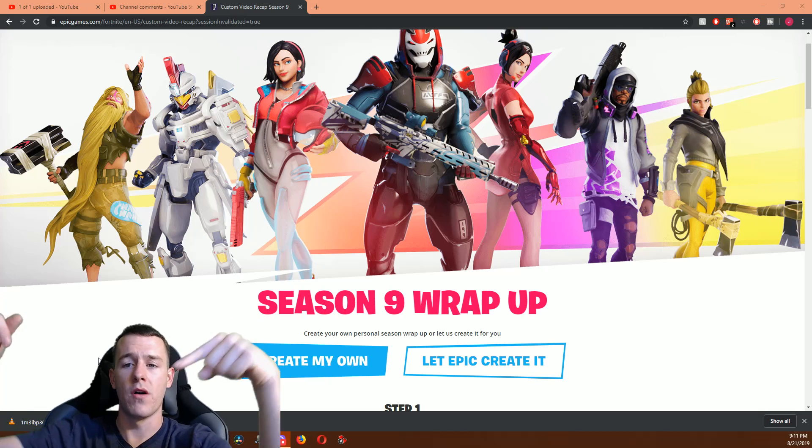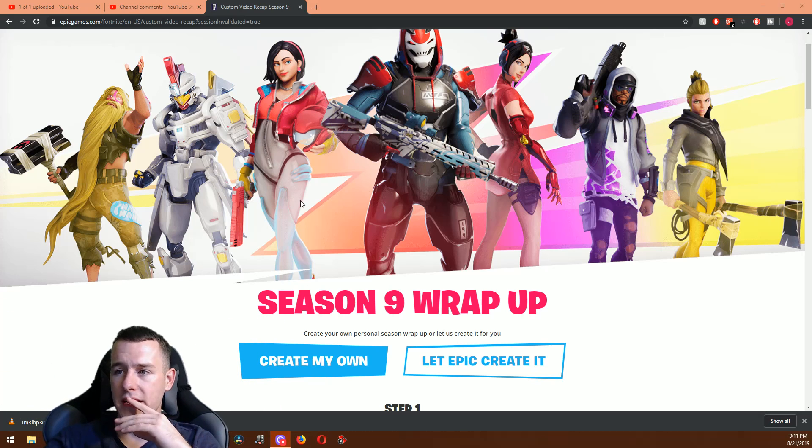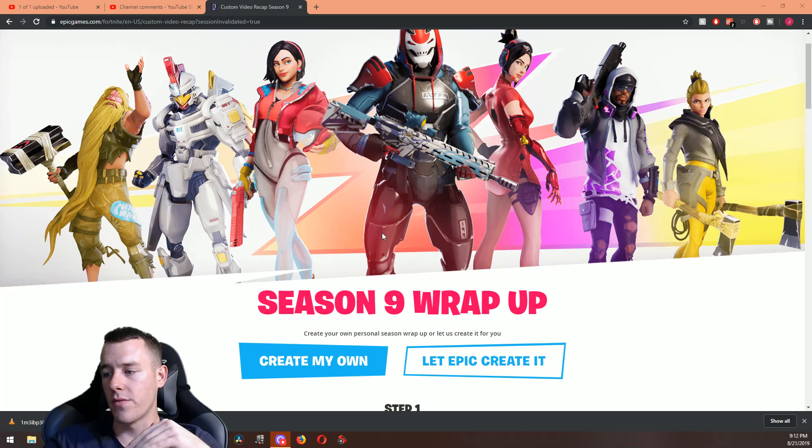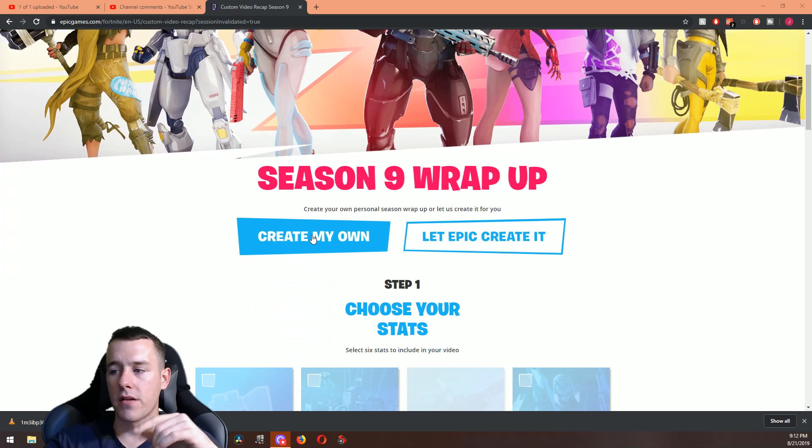I'm going to post the link in the description below to this webpage — this is the one you're going to use. We see right here 'Season 9 Wrap Up.' You're going to log into Fortnite on your account, log in on the website, and then you'll be on the create page.